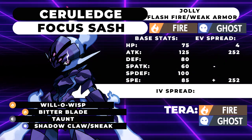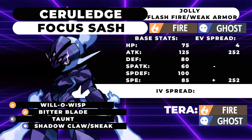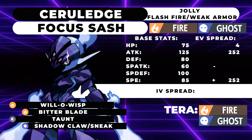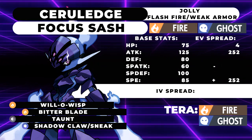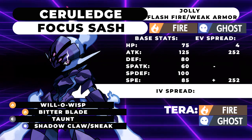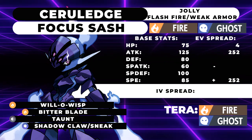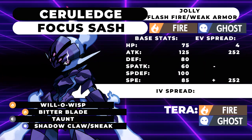This is just a fast supportive set. You'll be able to be an offensive threat, KOing things like Amoongus with Bitter Blade, as well as being able to Taunt into them and prevent them from sleeping a partner Pokemon in case you've been Intimidated one too many times and you know you can't KO it before it Spores. Taunt is a very good tool — stopping Trick Room is very good, stopping Follow Me is very good. So yeah, it's just a slight alternative to the first moveset.